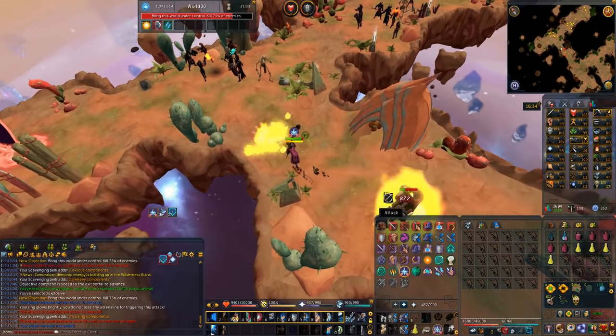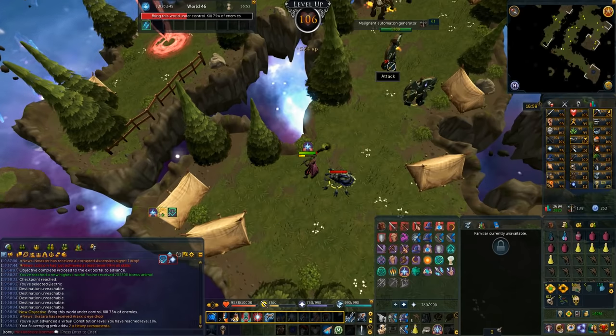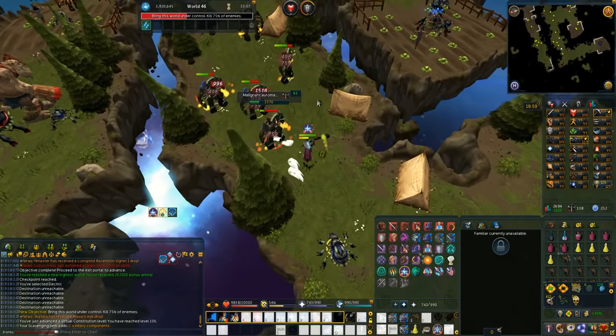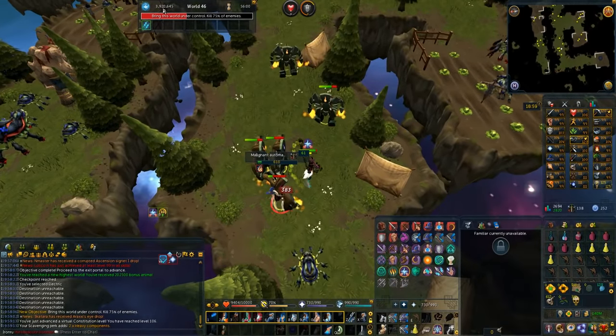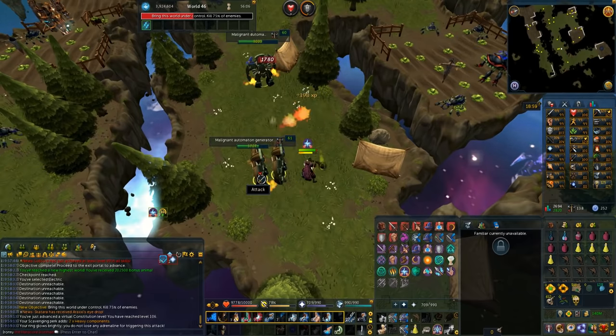I could actually get bladed dive pretty quickly. I'm at 10 million anima now — very nice. We're currently sitting at 12 million anima with nearly 4 million bonus anima up there. World 46 — we're getting much more anima now and I'm excited.